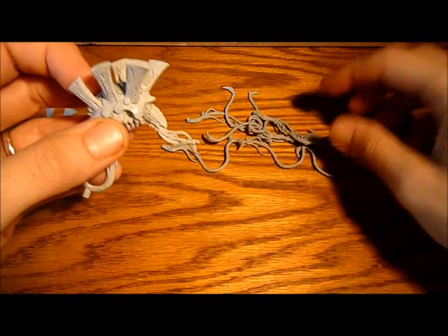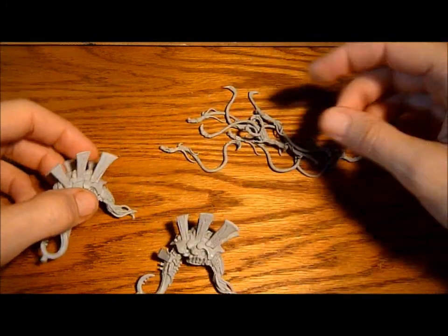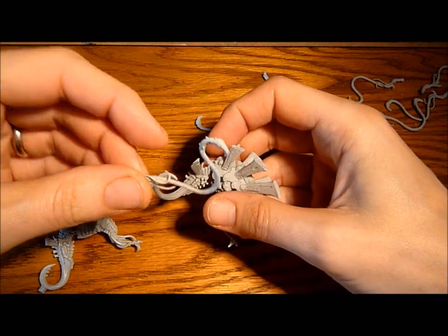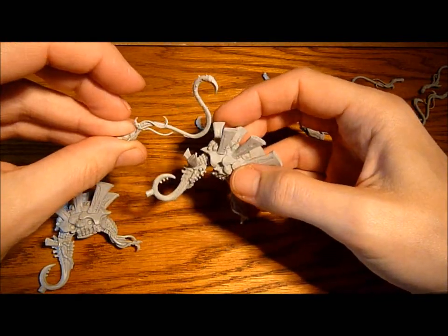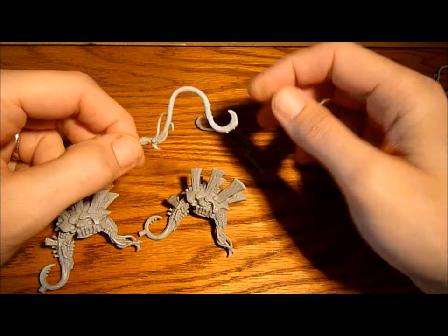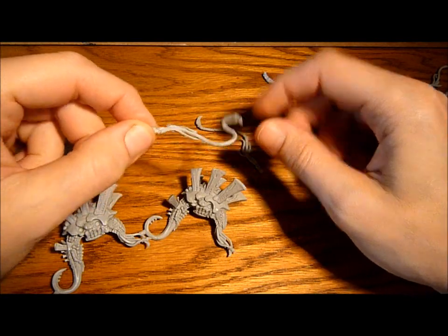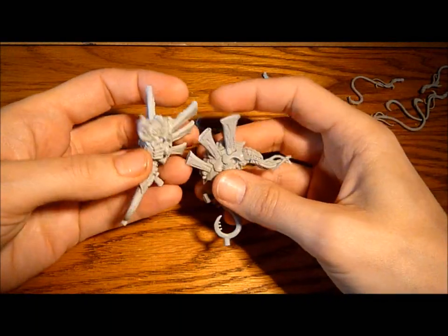Looking at the box and the actual figure, there are only two slots for arms, so there should be eight of these things total — but I've got nine. I think maybe I got an extra arm instead of the missing fin. As a bonus though, I thought I could potentially use that extra piece as a lash whip for my Tyranid Prime, so hopefully I can make use of it — that's pretty cool.